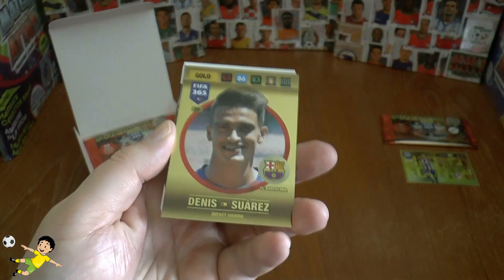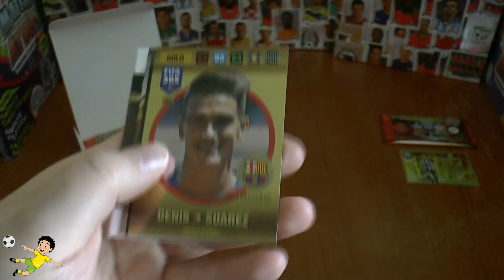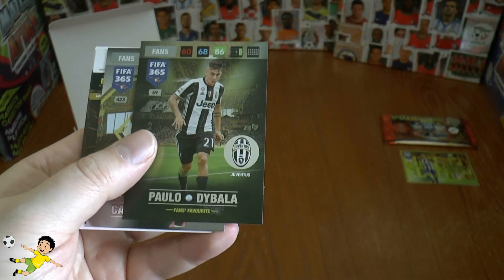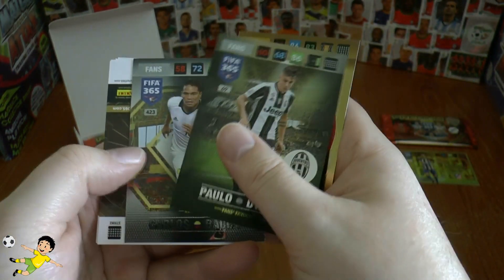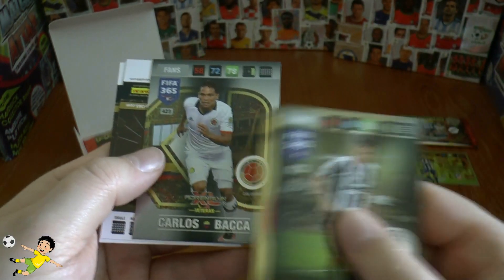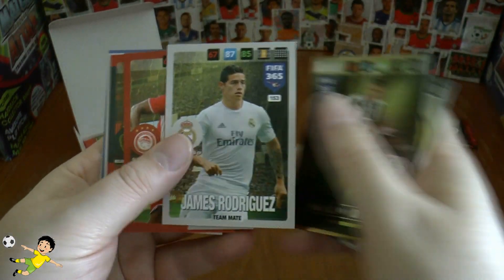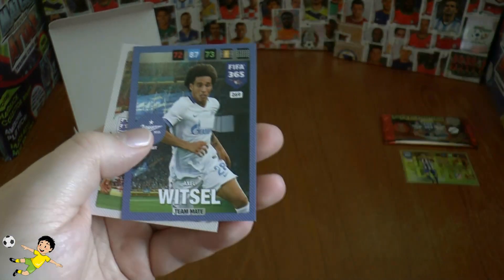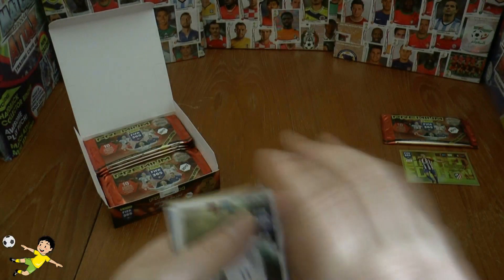There are quite a few different ones you could get. Next we've got the gold card, Denis Suarez. Then Paolo Dybala fans' favourite, the new legend — the magnificent player of Serie A. And Carlos Baca veteran card completes that. Then the six base: James Rodriguez, Brownie Dye, Dries Mertens, Sergio Romero, Witzel and Jamie Vardy in the England kit.